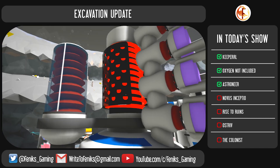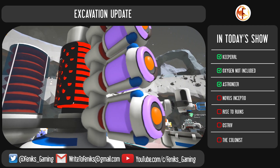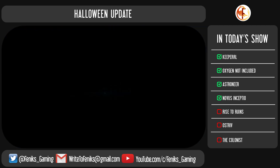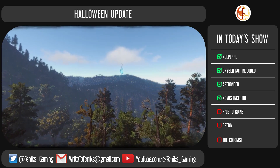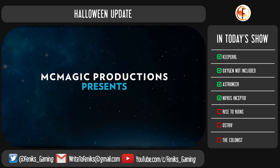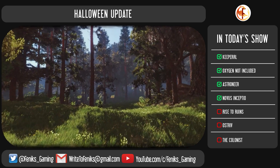Let's hope that this update will be the first of many big changes and we will see development speeding up. Novus Inceptio has seen a Halloween update bringing a new UI to the game. The brand new character window allows you to find lots of information and especially passive bonuses. These passive bonuses influence the behavior of the game.